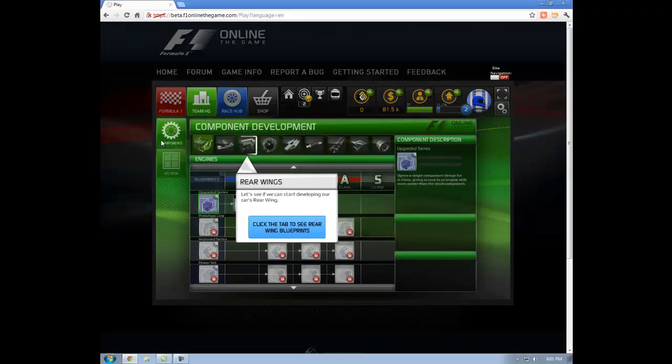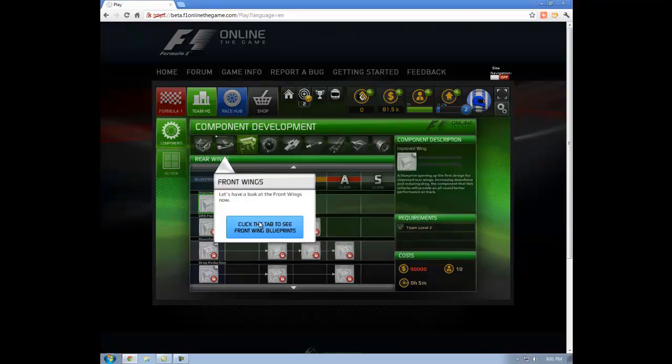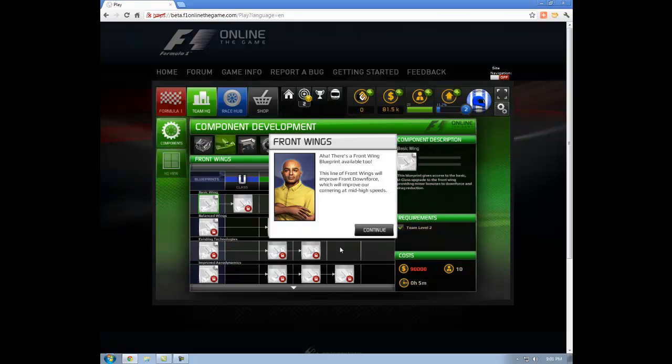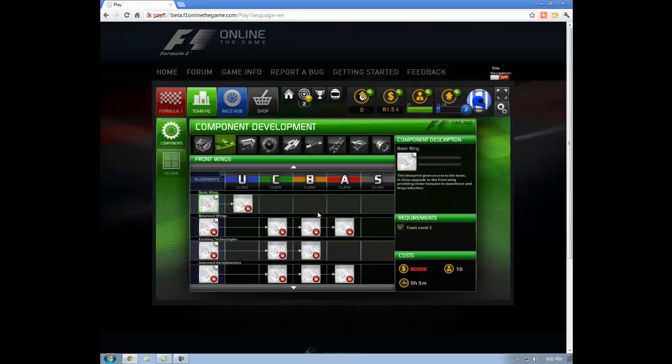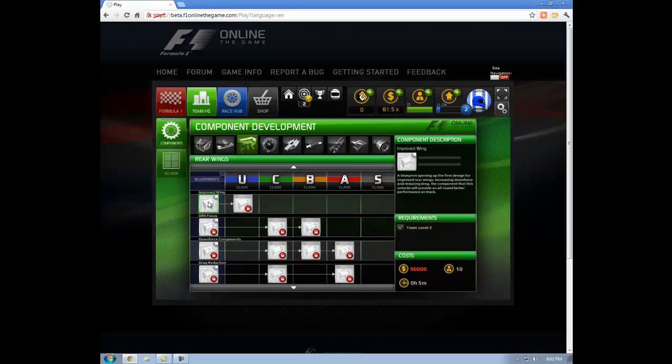Now we're being told to develop the rear wing. Clicking on that shows in the bottom right corner that there's money, people, and time involved. I have one unlock for the front wing — let's see if I have enough money. They want us to develop both the front wing and the rear wing. It looks like I don't have enough money for either. Most of the other components are locked, so the front and rear wings are our only options.